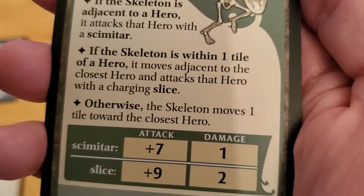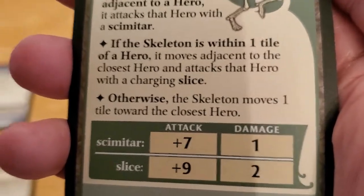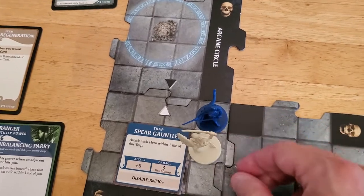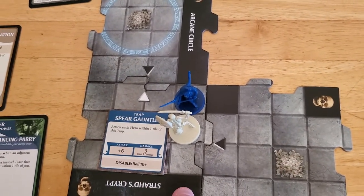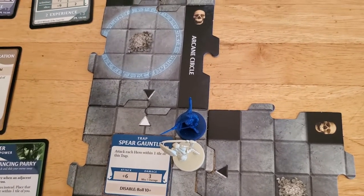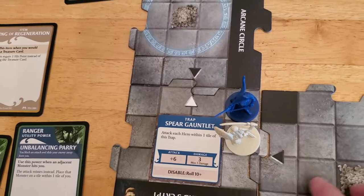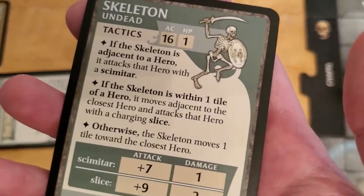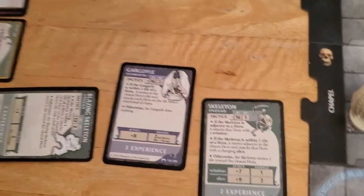Now the skeleton activates. If the skeleton is within one tile of a hero — which it is — it's going to move adjacent to the closest hero and attack with a charging slice. So the skeleton moves here and attacks. The charging slice is not good because it does even more damage than a regular attack, and it has a plus nine.